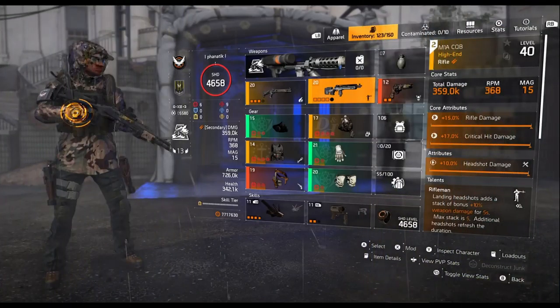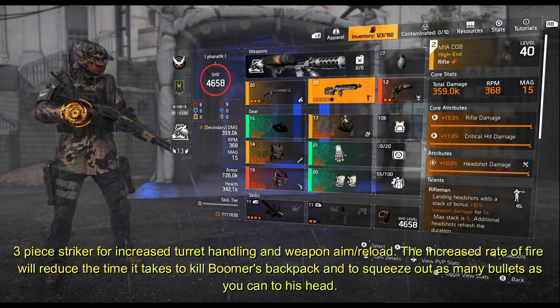Welcome back to the channel of Tame Donut 884. Today I'm going to show you Harakai Boomer in a standard Xbox LFG way. You want to have the build: 3 piece Striker for increased turret handling and weapon aim reload. The increased rate of fire will reduce the time it takes to kill Boomer's backpack, and it will squeeze out as many bullets as you can to his head.